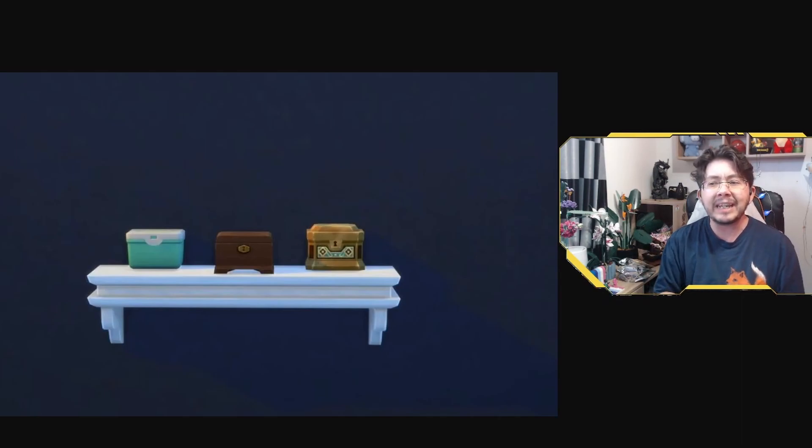One of the many cute aspects of Growing Together is the Sims 4 keepsake box, available in three designs as you can see here, that your sim can use to store different mementos. Despite the keepsake box being featured in the live stream, an EA bug that has been in the base game for over a year will break these boxes, causing them to turn photographs black when placed inside.